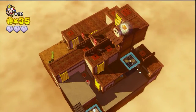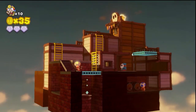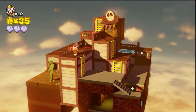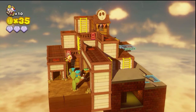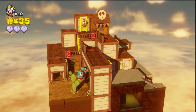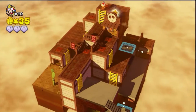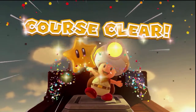We have to run over here. I guess we have to use this platform to get to the other side of the map. Looks like there's more Shy Guys, so I have to be careful about that. I don't think I'm going to worry about the Shy Guys — let's just go ahead and jump! Yeah, Captain Toad! Course clear!